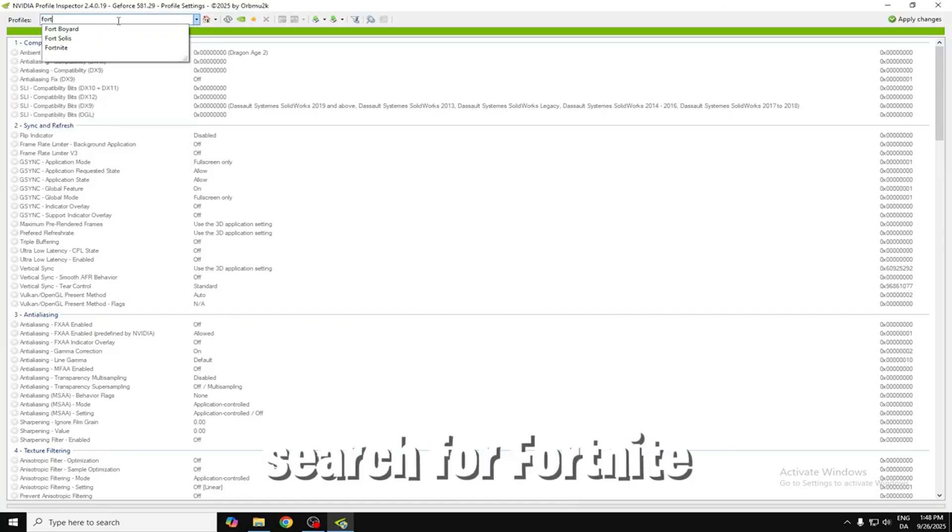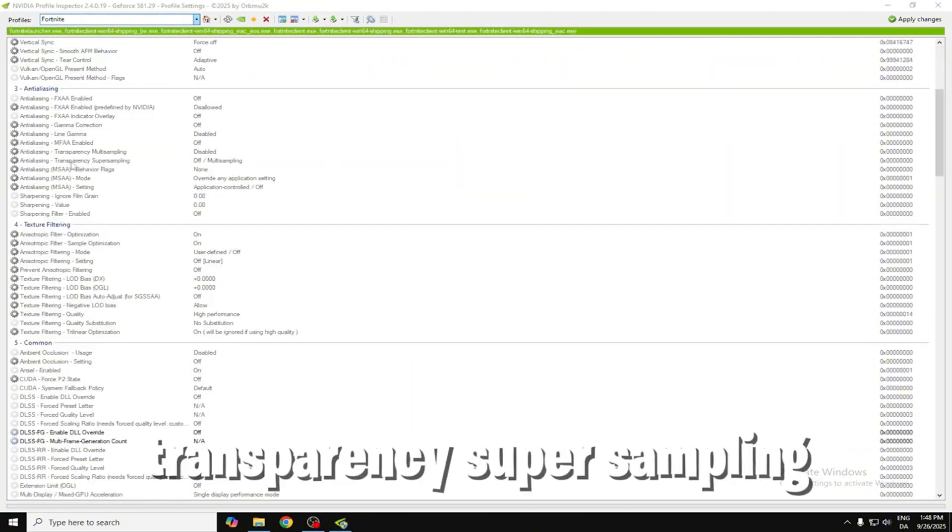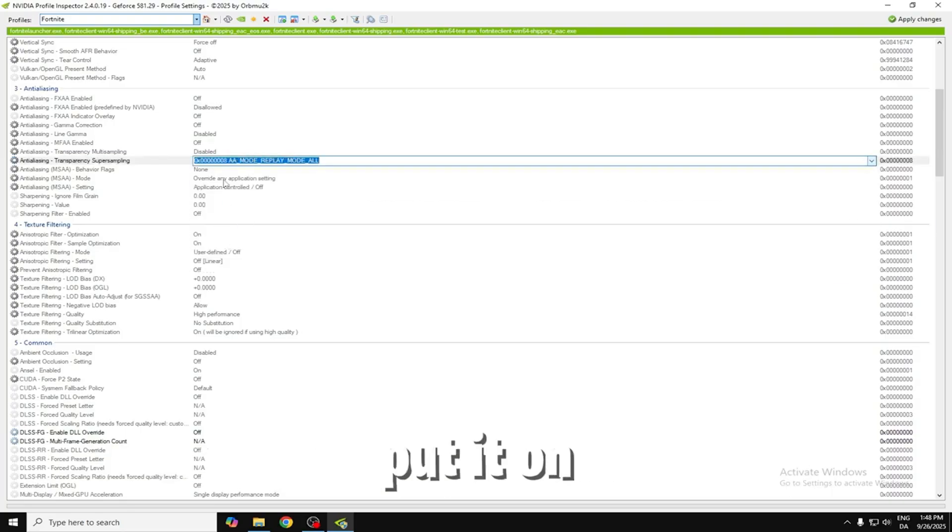This is for Nvidia. Open up the Profile Inspector. Up here, search for Fortnite and click on it. Make sure it's on Fortnite Launcher EXE. You have to go to Transparency Super Sampling and put it on where it says 8.